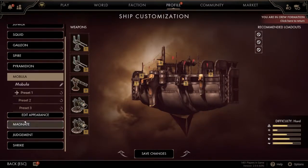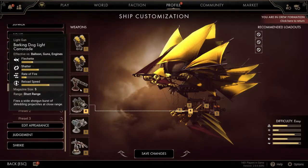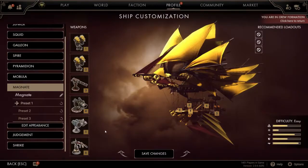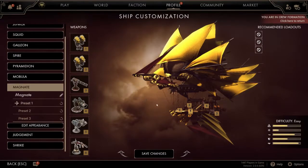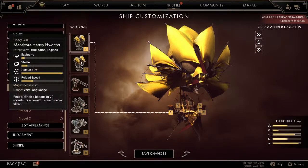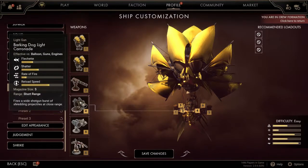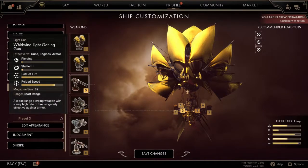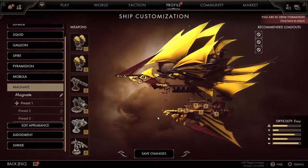I think it would just be better to focus on deathmatches if we're going to use the Guppy, and use a higher defense ship for situations like King of the Hells. I could also take the Magnate, which could have two lion cannons both on the sides, and everything else could be rockets — or machine guns or long cannons. That would be perfect.